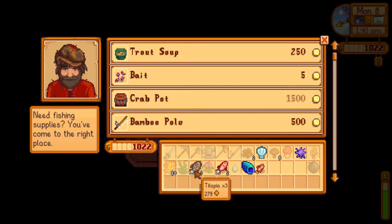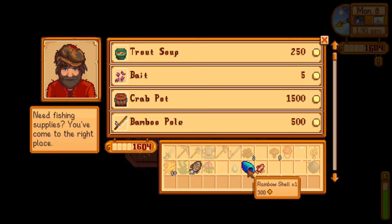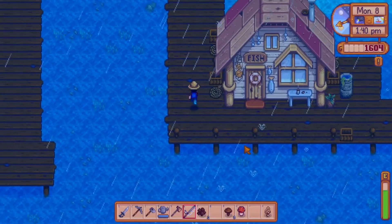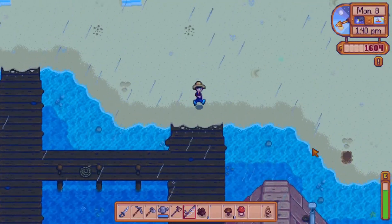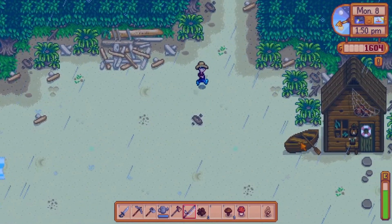We'll sell. I don't think we need any red mullets, so we can go ahead and sell both of those. The rainbow shell we'll hold onto, even though I don't believe it can be used for any bundles.